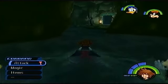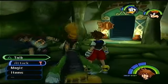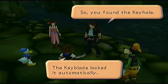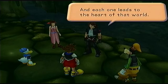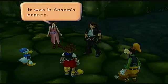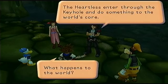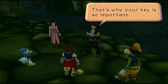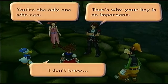Here's Leon, just practicing. What's up, Leon? So he explains: every world among the stars has a keyhole, and each one leads to the heart of that world. The heartless enter through the keyhole and do something to the world's core — and in the end, the world disappears. That's why the Keyblade is so important. He asks us to lock the keyholes.